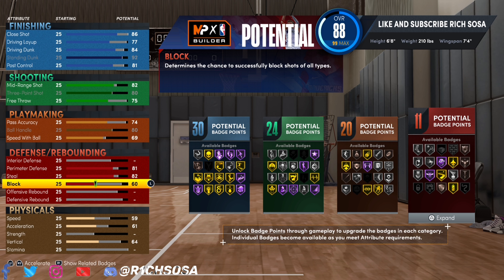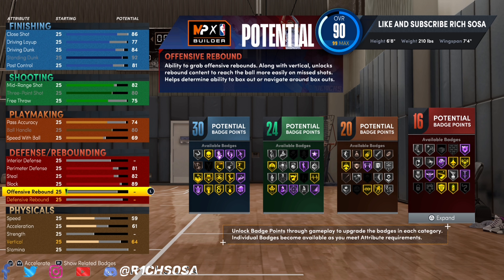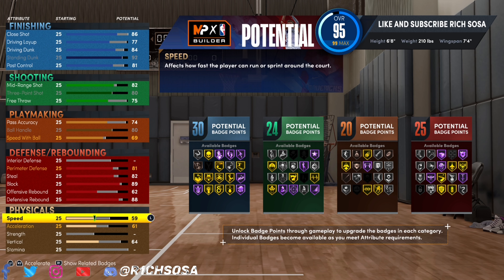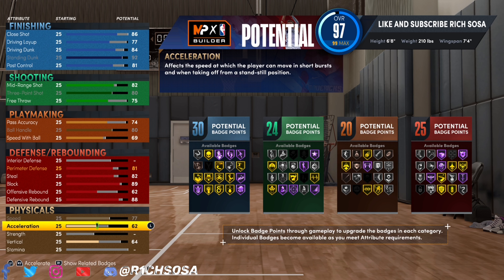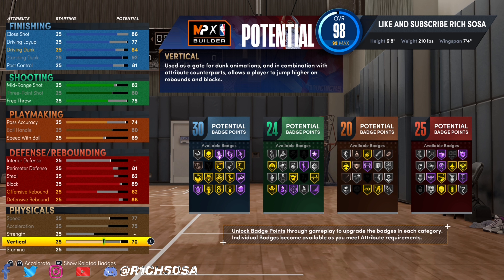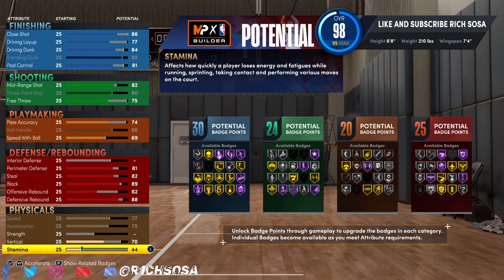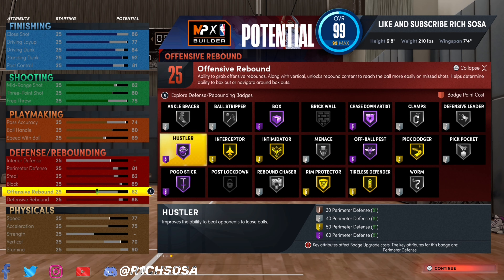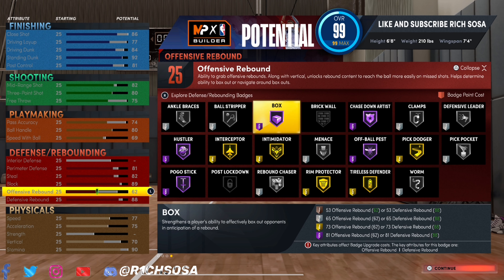Remember, we're going to be able to buy boost on this build, which means all of these numbers are going to get at least a plus four. If you're running with teammates that have floor general or defensive leader, that's an additional plus four to your stats — so plus eight technically. Then take into consideration whichever takeover you pick — that's automatically a plus ten to those areas. We're going to end up with 30 finishing badges, 24 shooting, 20 playmaking, 25 defensive, plus an extra nine badges.